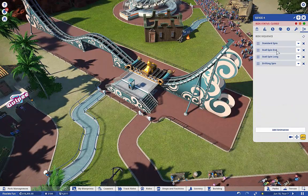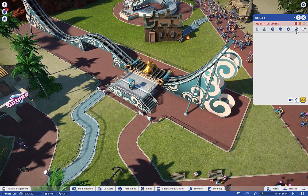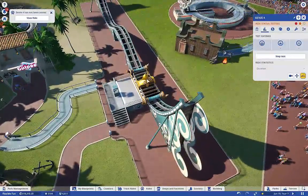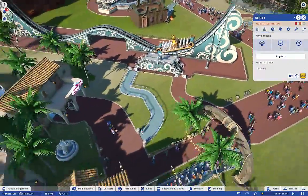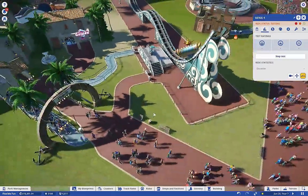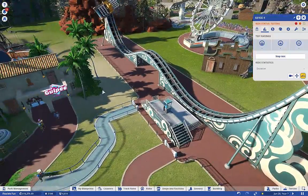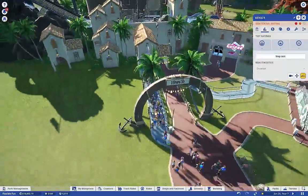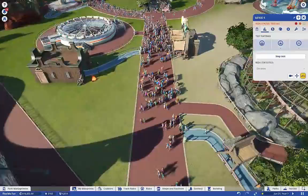The sequence: standard spin, stall spin, end stall spin, long drifting spin - I'm going to take one of those off. Finances are fine, maintenance is fine, and we have to test it. Let's look at scenery - the scenery rating is 100%! All the scenery in this area is benefiting this ride as well, which is nice. And this ride is doing pretty good - look at that queue.